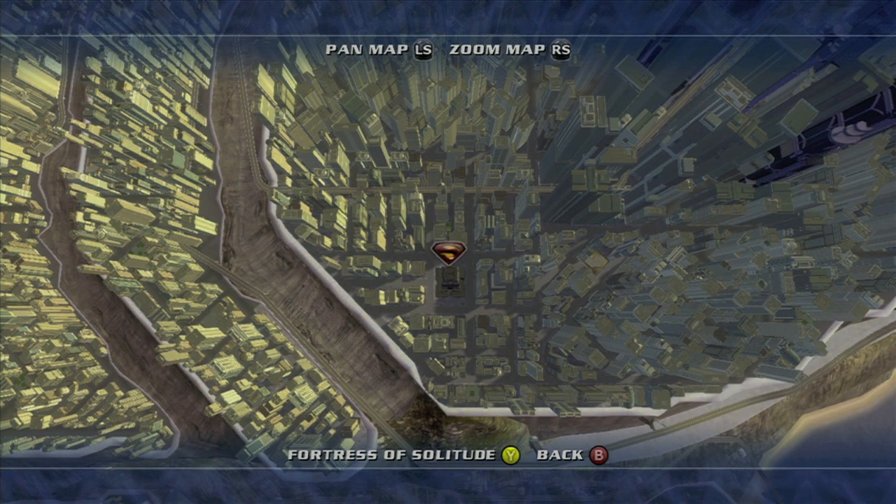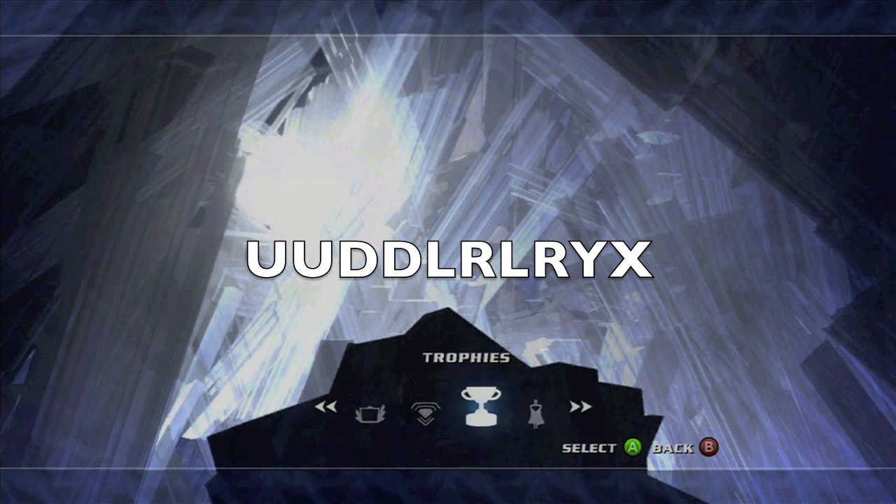What you want to do is hit the back button, which will bring up the map screen, and then hit Y to enter the Fortress of Solitude.